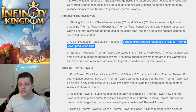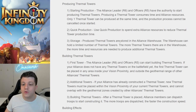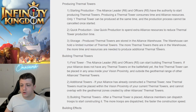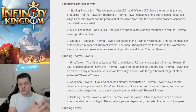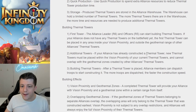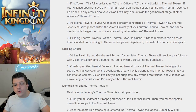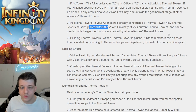You can use quick production to spend extra resources to build faster. Towers can be stored in the Alliance warehouse, which holds a limited number — the more towers in the warehouse, the more time and resources needed for additional ones, so early towers are cheap but costs escalate. The first thermal tower can be built anywhere within your vision proximity, and new towers must be placed within the vision proximity of your current thermal towers without overlapping geothermal zones of other alliances.